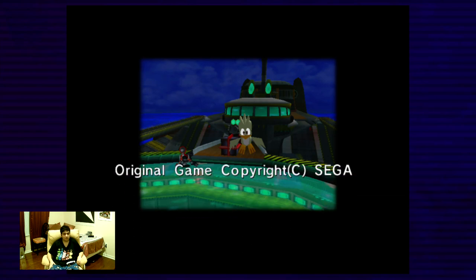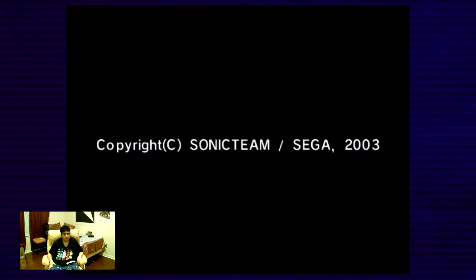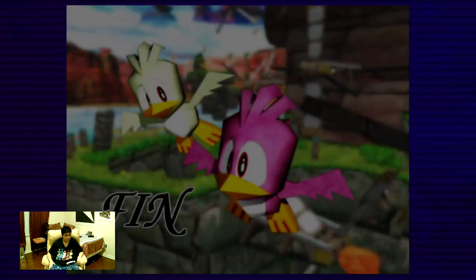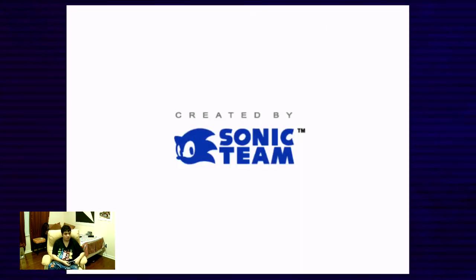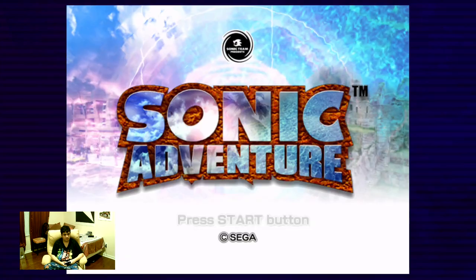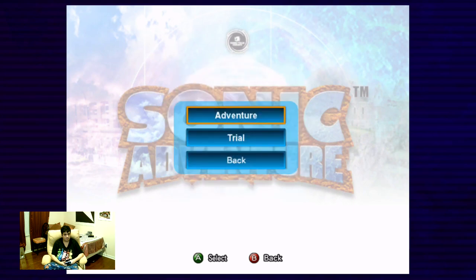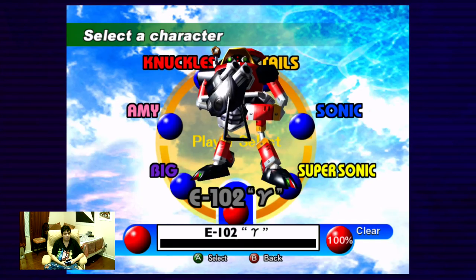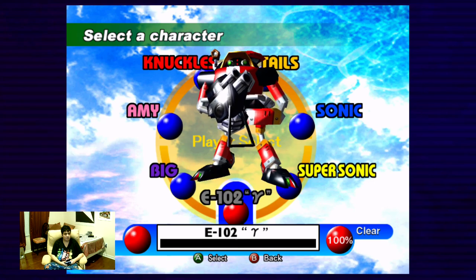We see the pink Flicky with the green or yellow Flicky again in Windy Hill. I will meet you on the menu. I'm back — by beating six characters, we get Super Sonic.